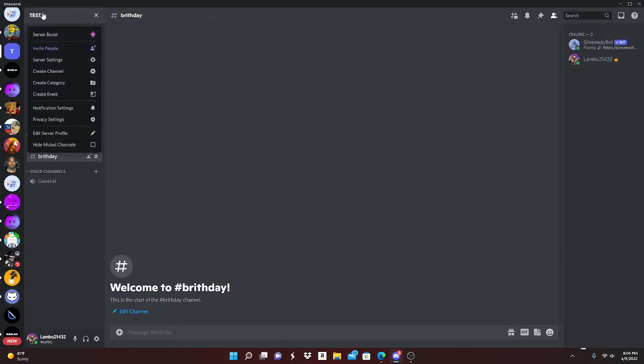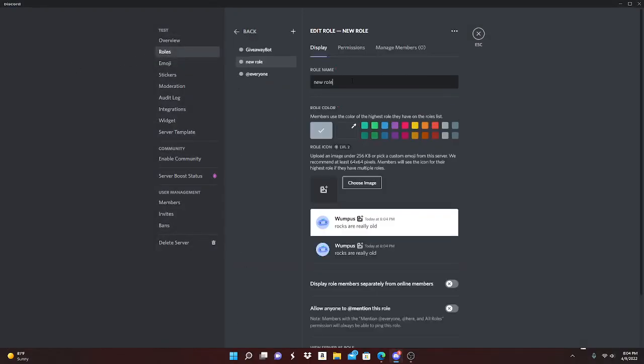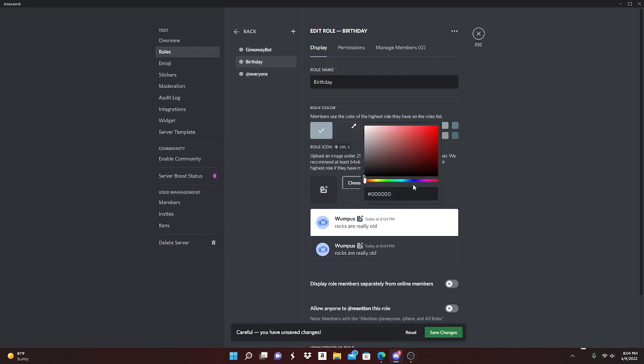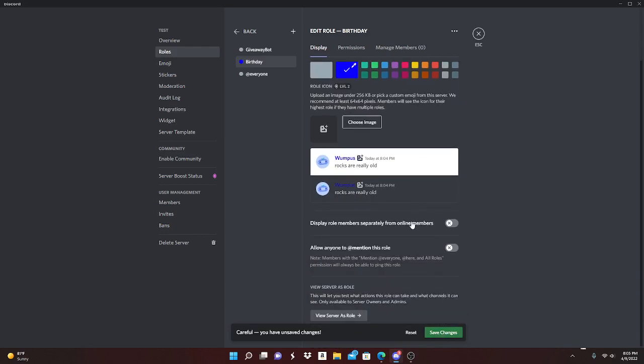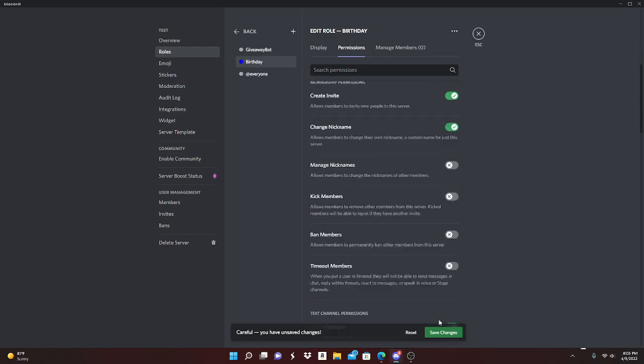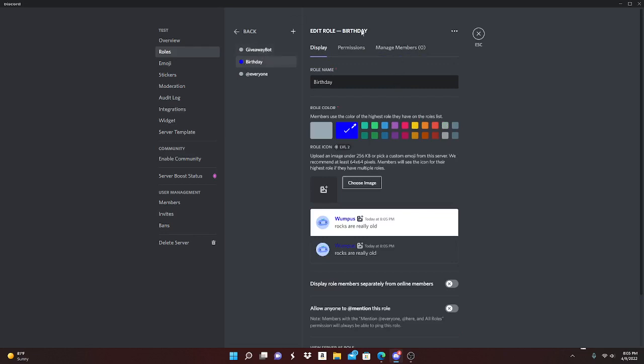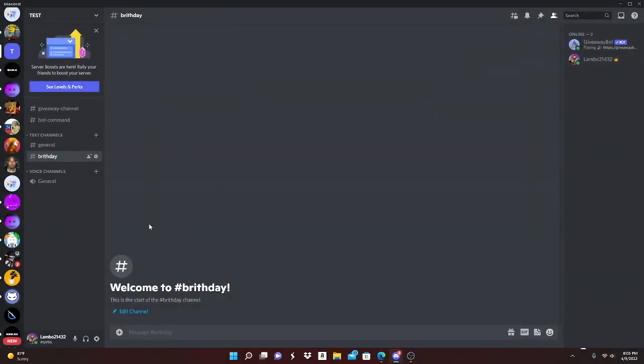Next, click your server name, go to Server Settings, go to Roles, and create a new role. You're gonna want to name this role 'birthday.' You could give it a color — like blue. This is gonna be the role they get whenever it's their birthday, and you can give them some perks for just one day, like manage channels or whatever you want — it's only gonna last one day.